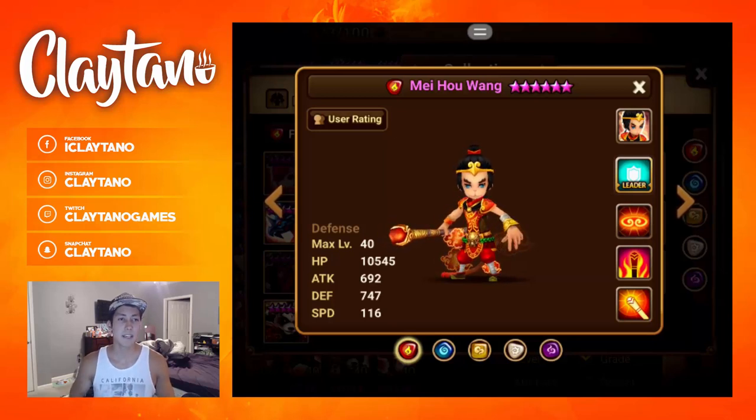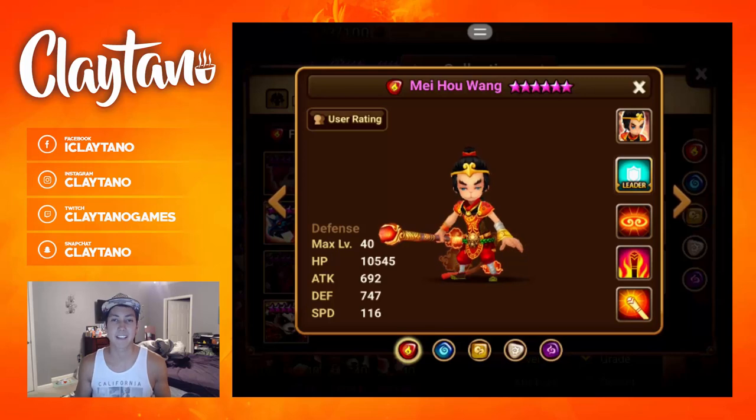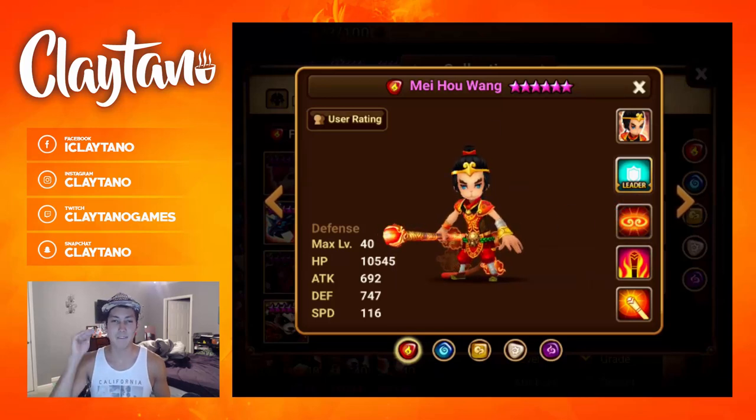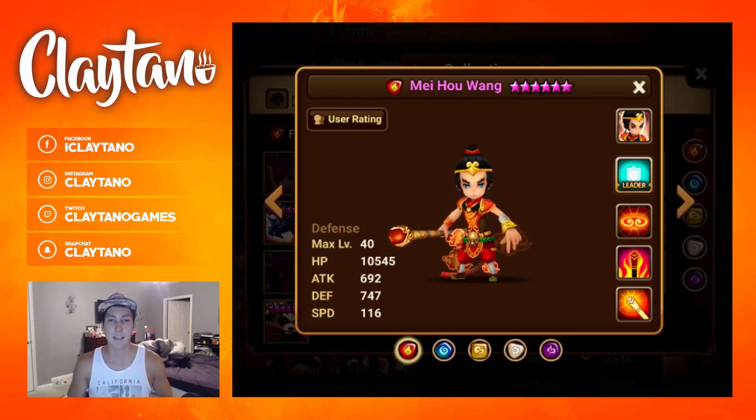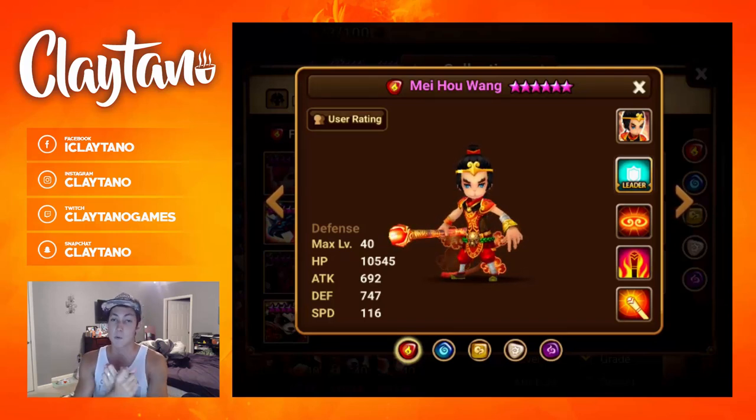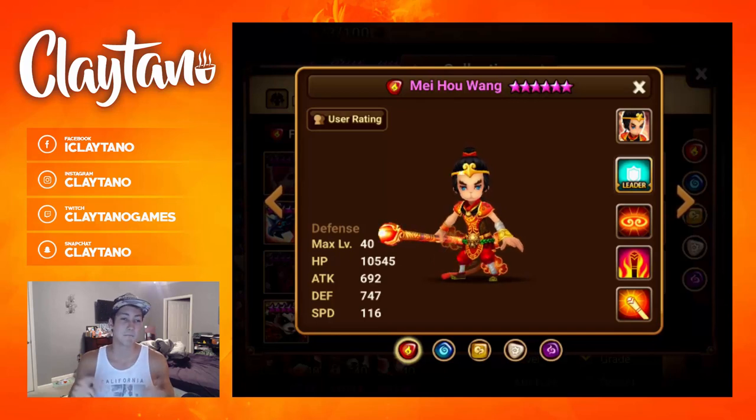The fifth pro is that he gets better as the fight goes on. The longer the fight, the harder he's going to hit — because of his passive, his attack power increases by 20% every time he's attacked, up to 200% attack power at max stacks. That means you want to put him in Guild Wars, where matches last longer, or in arena defense, or in Raids — those are the main places he excels.